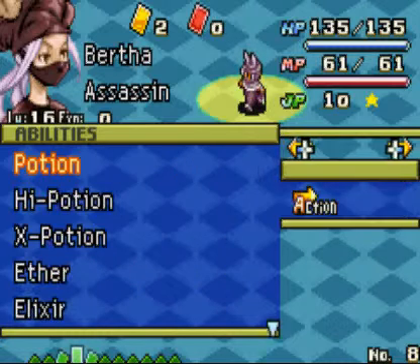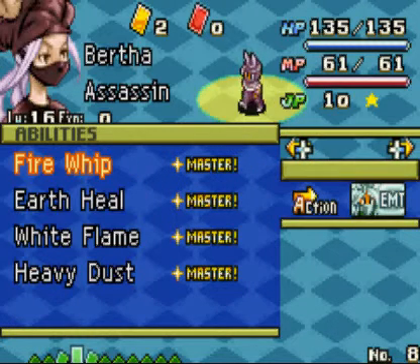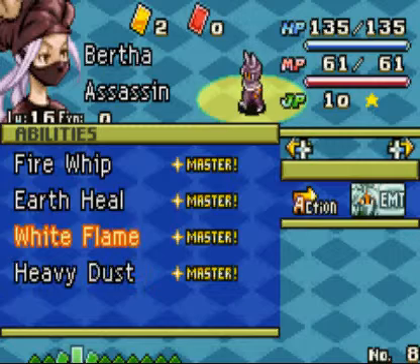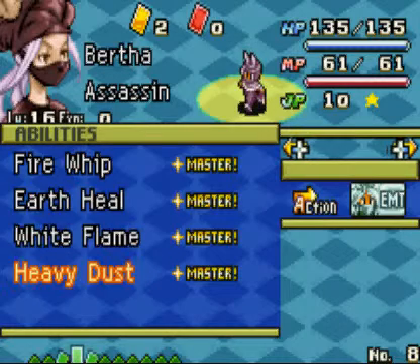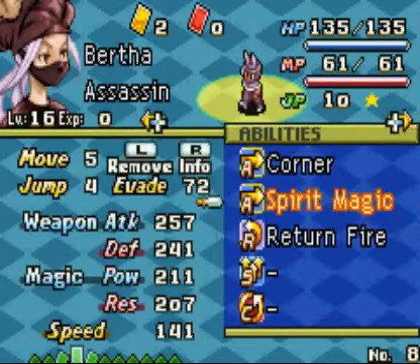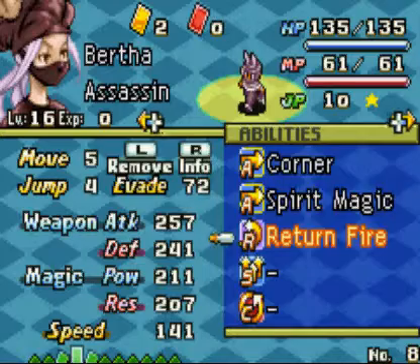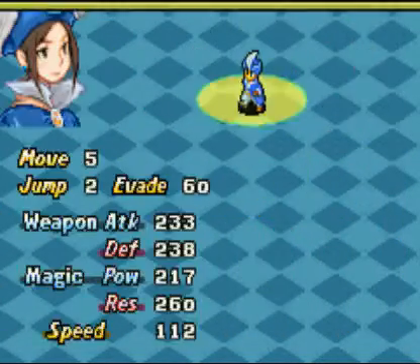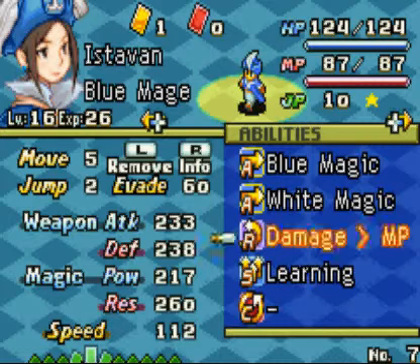Spirit Magic is pretty awesome — she has Fire Whip, Earth Heal, White Flame, and Heavy Dust. She has two healing abilities and two to bind people. So if they're moving or powerful, we can easily dismiss them. If we can't instantly kill them, we can at least apply some kind of status ailment.